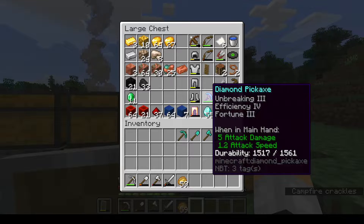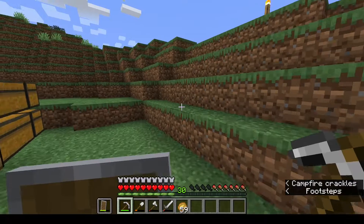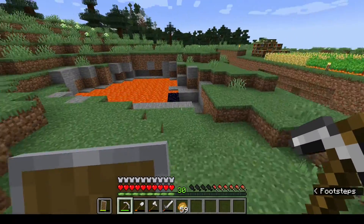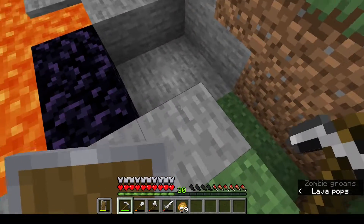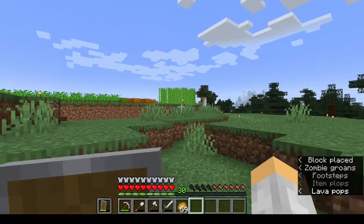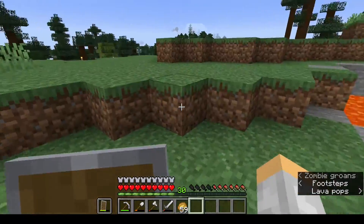One good enchantment for a pickaxe that I'd like is Silk Touch. If I go down caving in the cave over here, or even on the stone right here, if I just have a normal pickaxe and mine like this, the stone is going to turn into cobblestone. But if I had Silk Touch, it would pick up the stone — it wouldn't turn it into cobblestone.